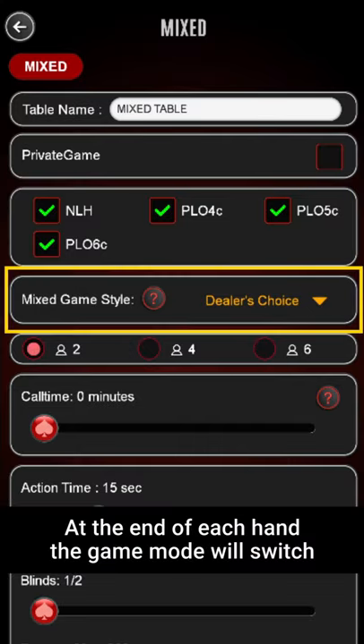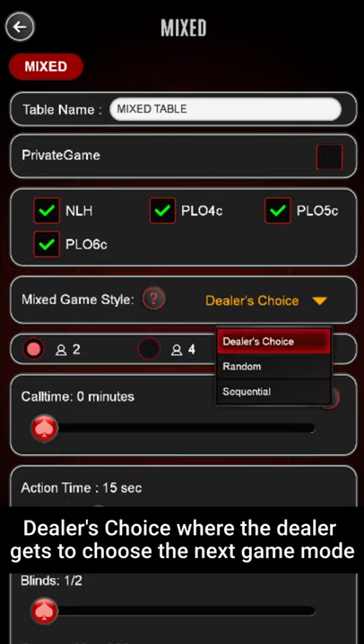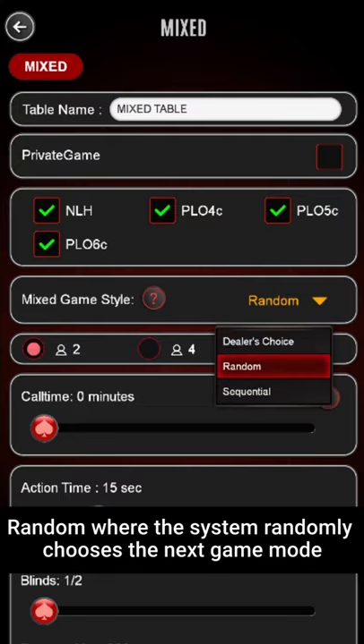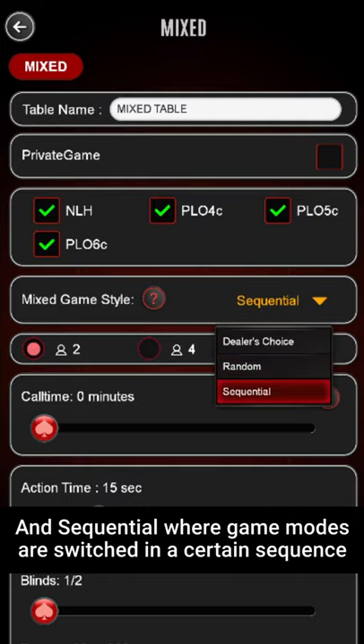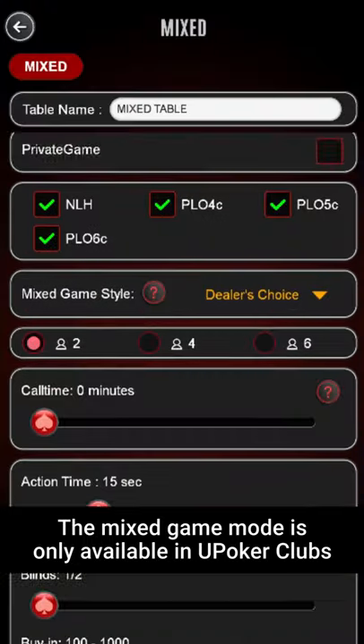At the end of each hand the game mode will switch, and the switch method can be selected between: Dealer's Choice, where the dealer gets to choose the next game mode; Random, where the system randomly chooses the next game mode; and Sequential, where game modes are switched in a certain sequence. The mixed game mode is only available in You Poker clubs.